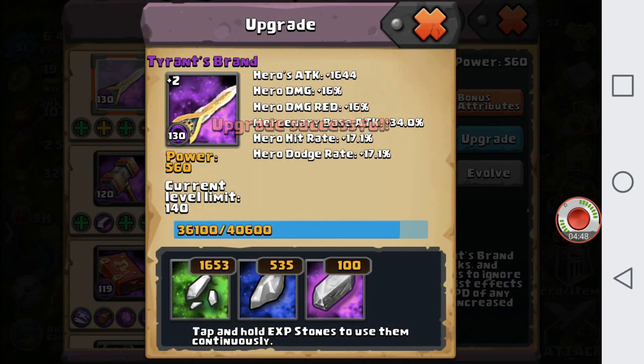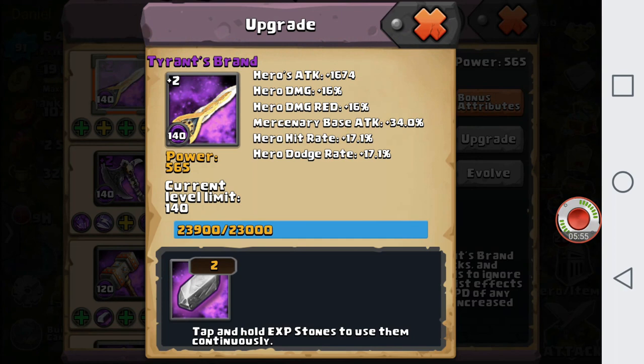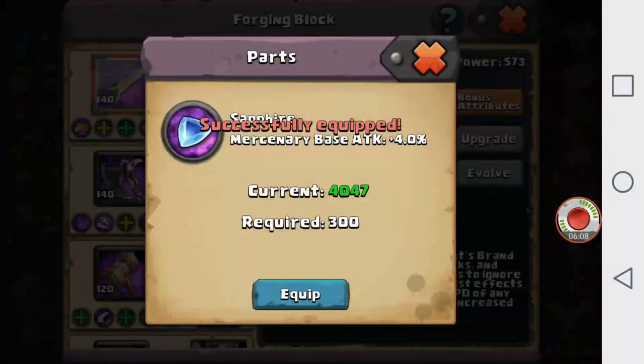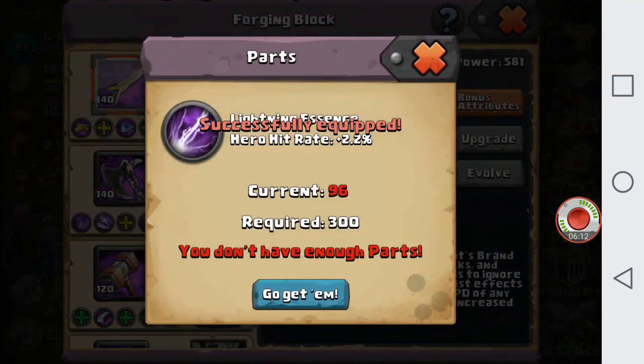Go ahead and level this Tyrant's Brand to hopefully 140. We managed to get it to 140, just barely actually. I only have two purple XP stones past that. So right now we're gonna be using our surplus of the adamantine ingots and the sapphires — quite a few surplus of that.